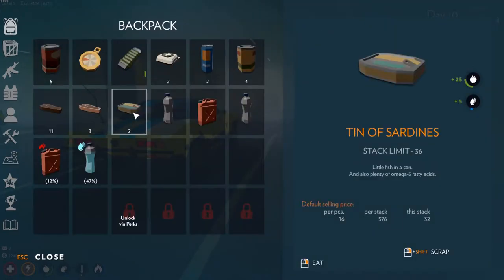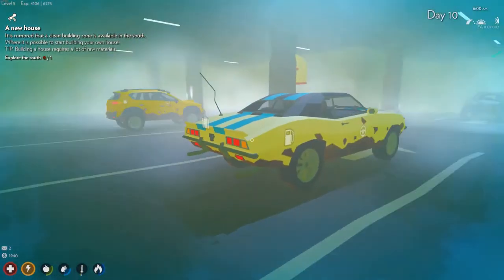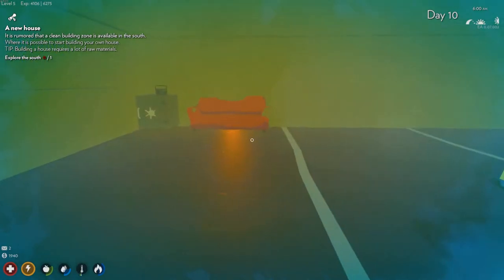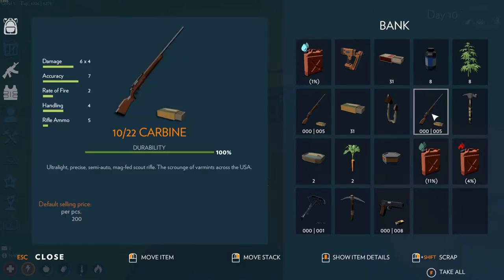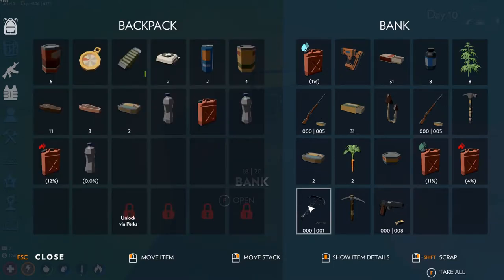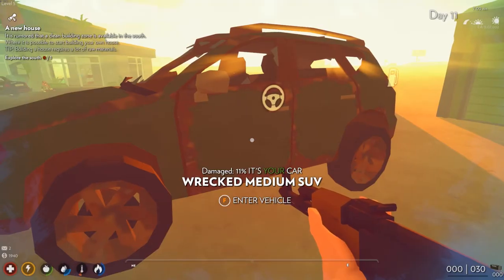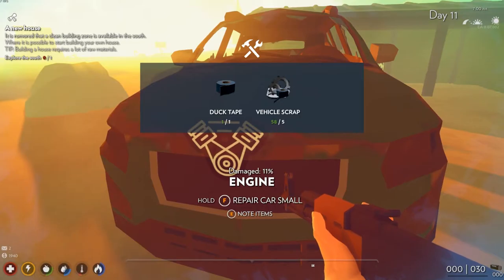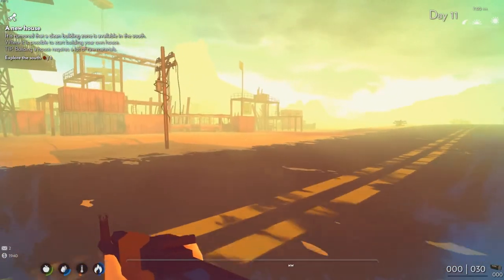Alright guys, 6 a.m. — thirsty. I probably don't need to be carrying all these water bottles around. There's our bank. I do have the 10-22 carbine — it's accurate, but it's really slow to load. This one holds 5 rounds; the old one used to only hold 3. What does it say about our crossbow? Very accurate, slow rate of fire. Let's see if we can repair this — we can. Let's run over here and see if we can buy some ammo, then we'll head out.